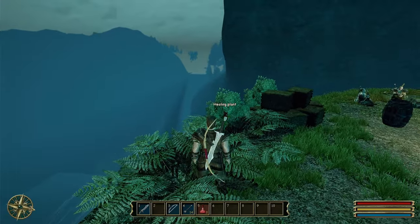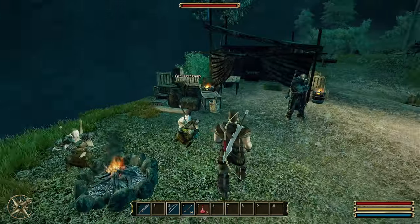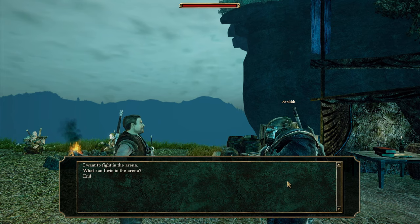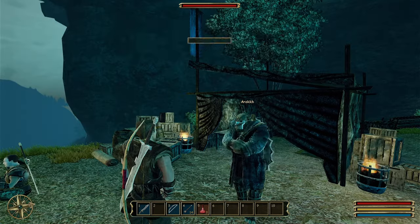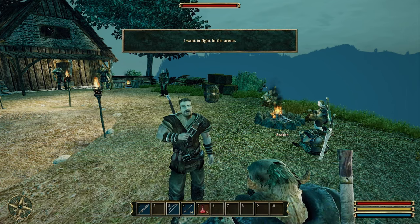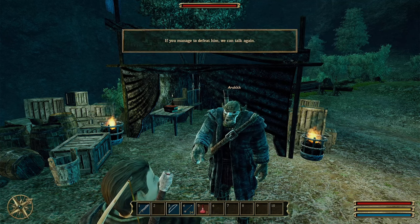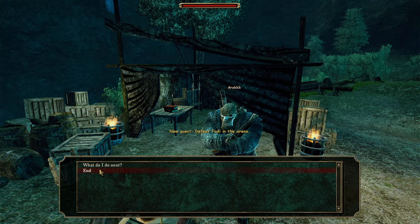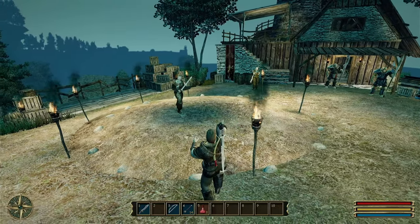I collect the last two healing plants to make a dozen. There are quite a lot of NPCs with quite a lot of named ones. I find Arok who asks if I'm here to fight in the arena - the champion receives a sword. One of my favorite questlines in Oblivion was the arena, I love that questline. So I decide to fight.